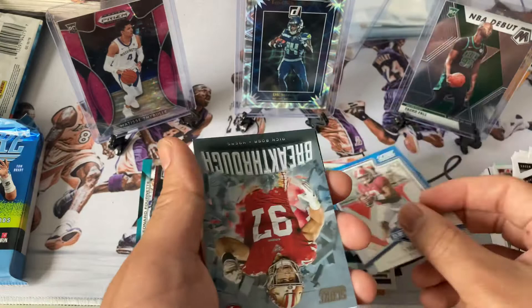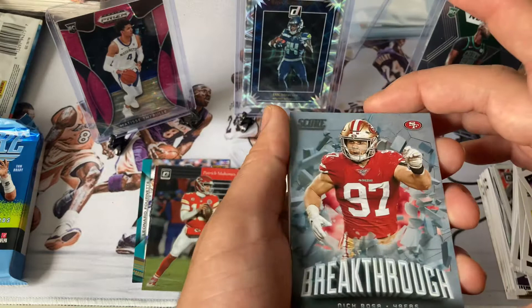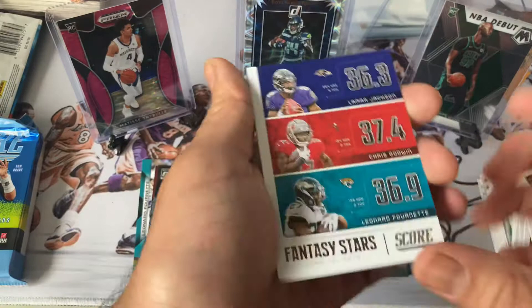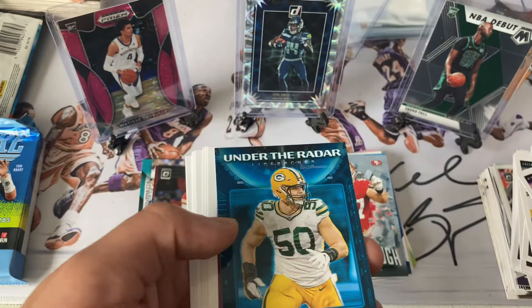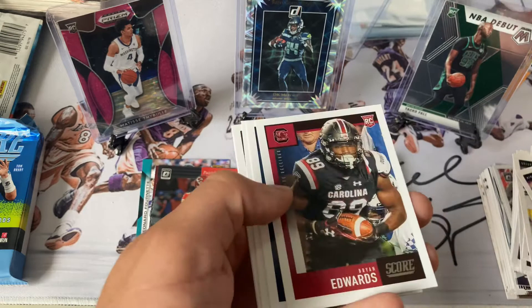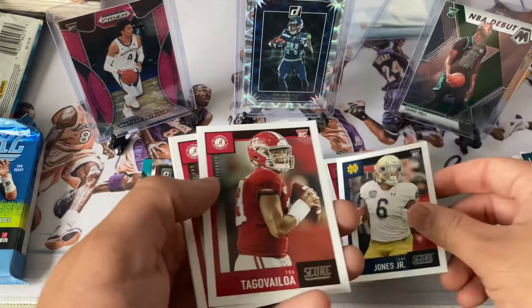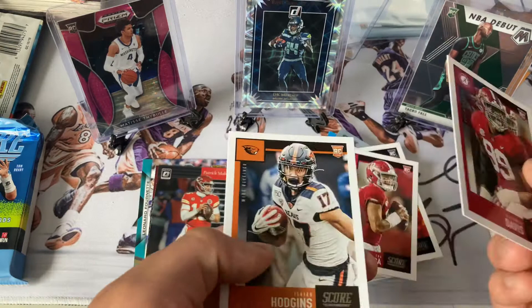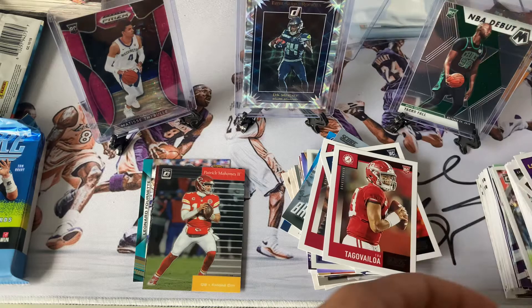Oh! Oh, my boy Nick Bosa — legendary. Would've been sick if he was a rookie though. Lamar Jackson, Godwin and Fournette, under the radar. Tre'Quan Benjamin, Cole McDonald, Jonathan Taylor rookie, Brian Edwards rookie, Jones Jr., Tony Jones, another two rookies, Davis and Hodgins — got mixed up somewhere but that's it — final pack.